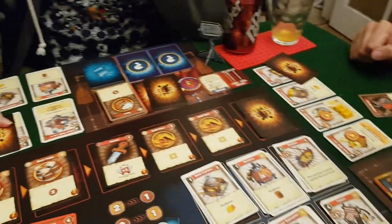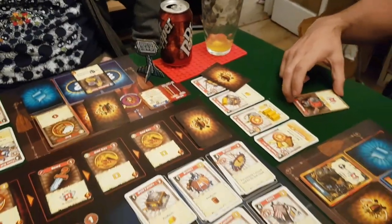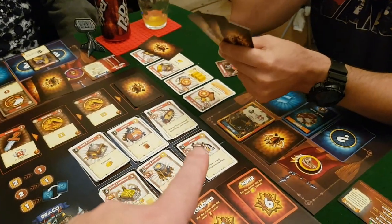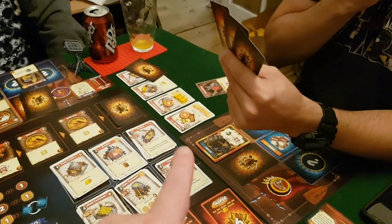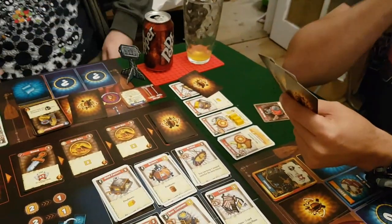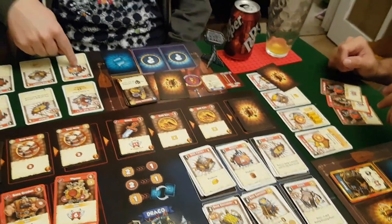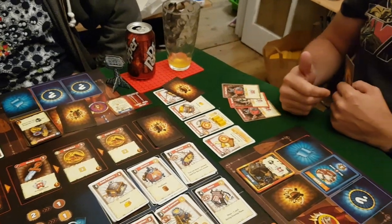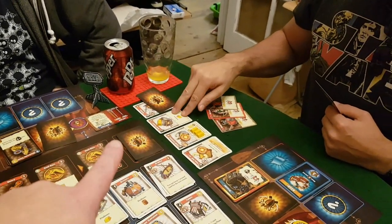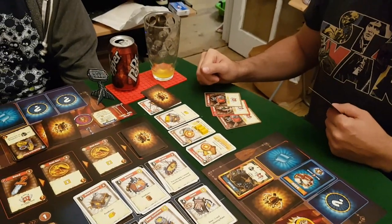Martin attempts to attack Molo's brewery with a Viking warrior, but Molo defends with his Shockwave Tower. When a defender successfully defends, Molo gets victory points equal to the number of units that attacked him — so Martin gives Molo a victory point. Martin attacks again, this time successfully on the building next to it. If Molo had defended all attacks he would have earned a total defense bonus victory point, but he did not.